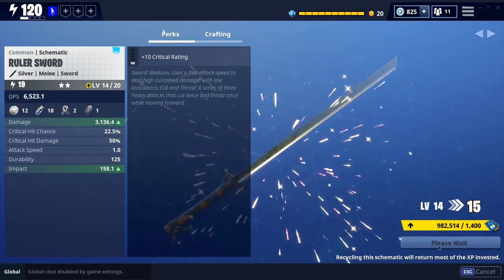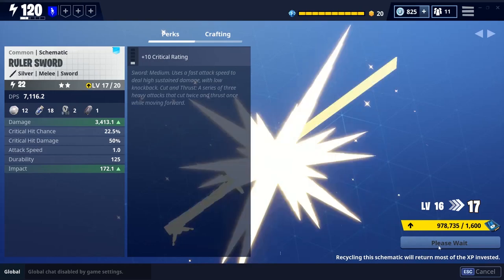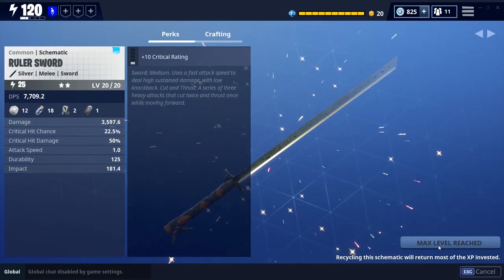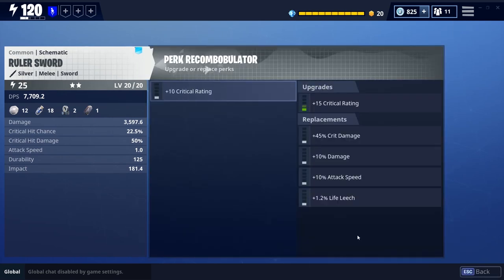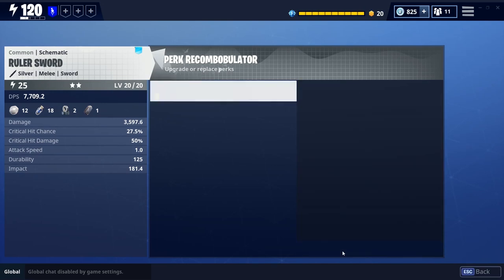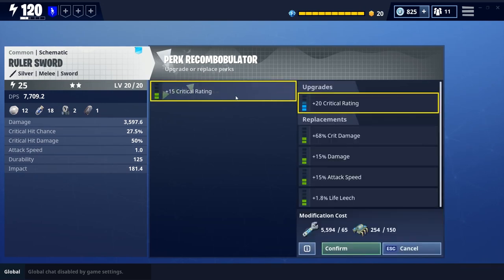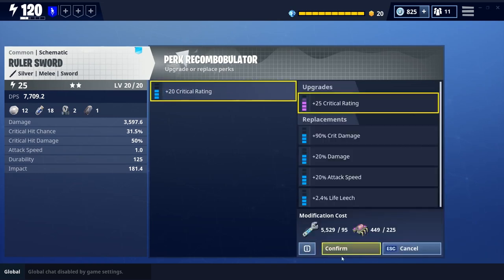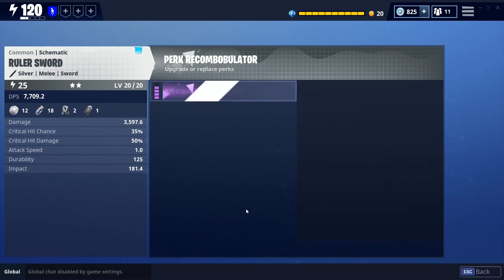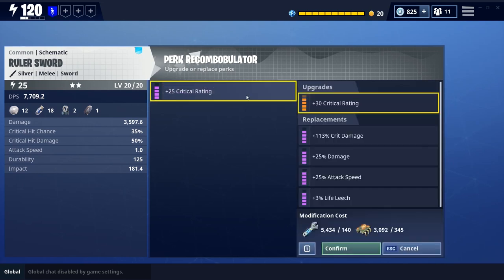So I figured I would go two star on it, check it out with a single perk, and go into battle with the ruler sword. I mean, this is the best name for a weapon in the game — we have the ruler as in a measuring device, and ruler as in I'm the king. Counter sword, absolutely amazing. Max leveling this one here: power level 25, level 20 of course, going full legendary perks on it, and I am gonna be going in with a crazy ninja to test this thing out.